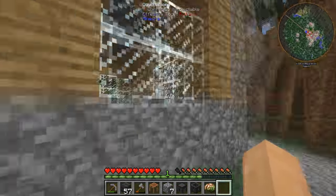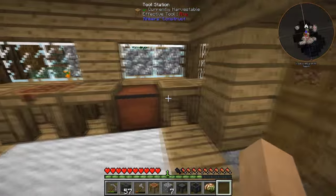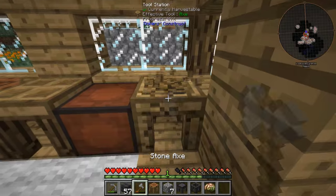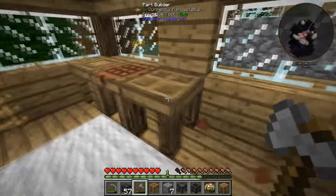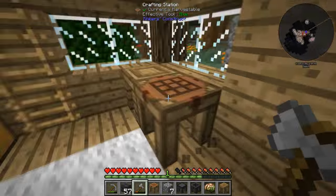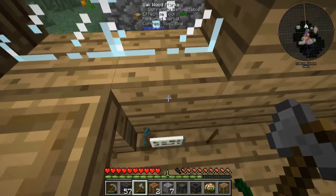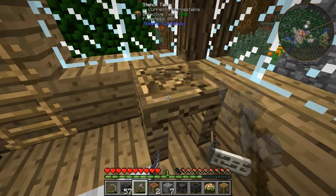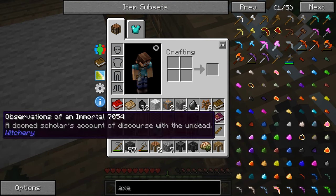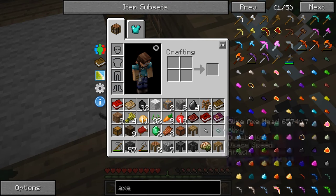Let's get back to the Tinkers house here. I do want to take all of these things: the tool station, the pattern chest, the part builder. I might as well take the extra crafting station. Why did that have all the stuff in it? And the stencil table. Wooden sword blade — worthless. Bone sign — not needed. Slimy axe head — hmm.